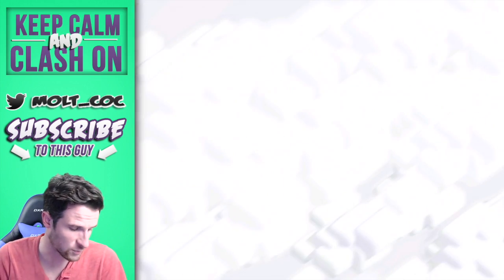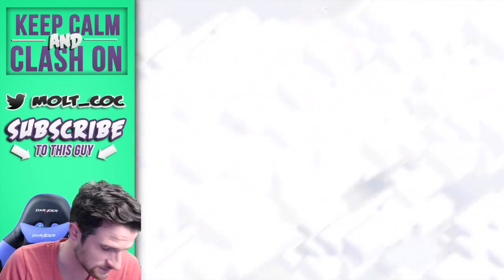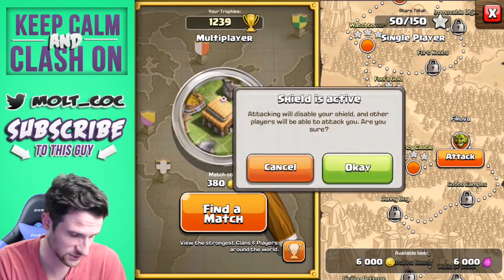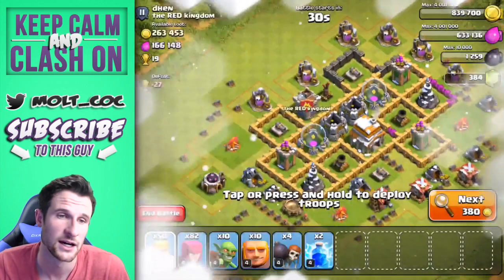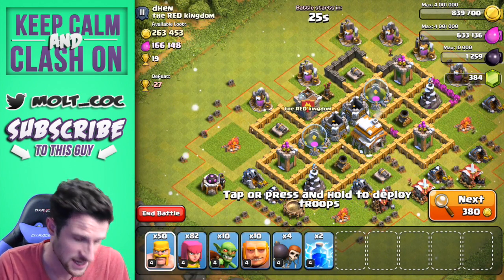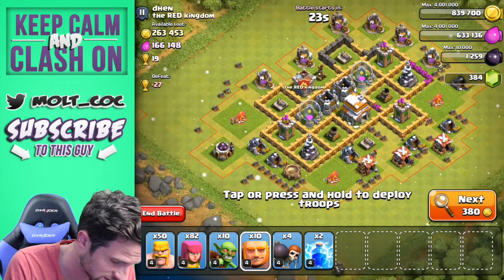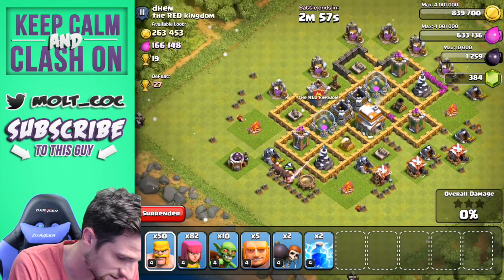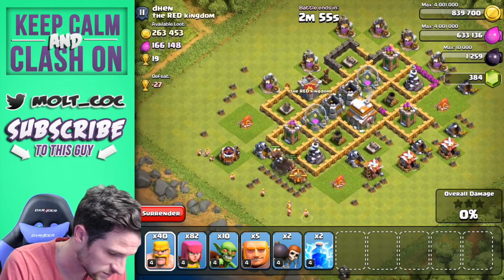Let's attack first. I'm going to go find a base — I've got some giants and wall breakers trained up. This is perfect because we're going to get so much loot as well. We are definitely going to attack this base: one, two, three, four, five — one, two — and then let's start spreading out around the base.